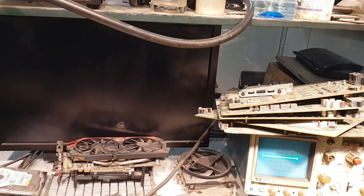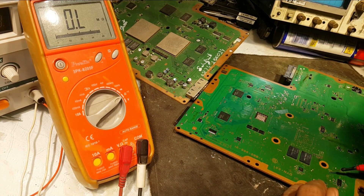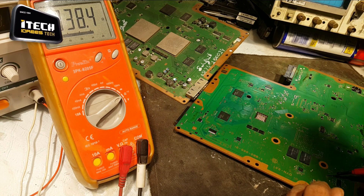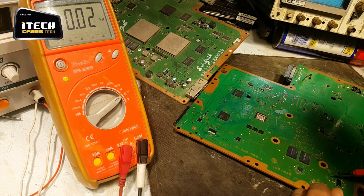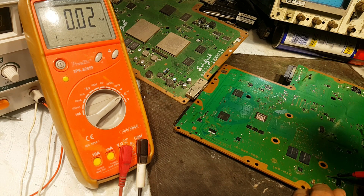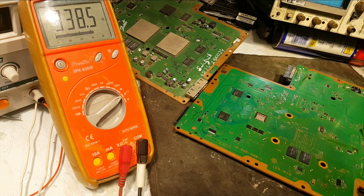So guys, the reading here should not be like this. It is showing 338 ohm, and this is a feedback to this chip. So I have to remove this chip to confirm — it is not a full short, but it is kind of short because it should be in kilo-ohms, but it is only 338 ohm. So let's first remove it.